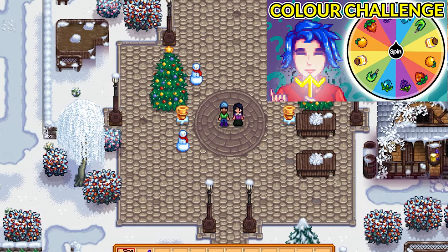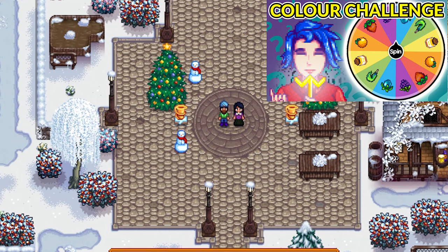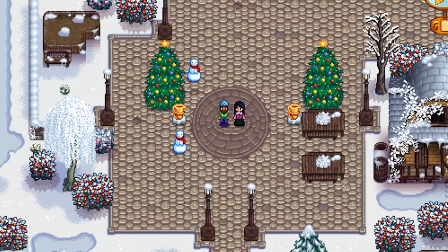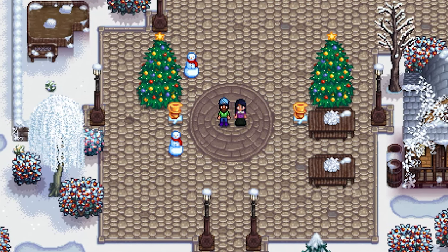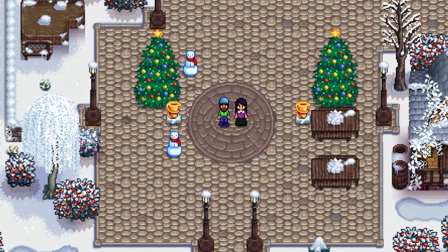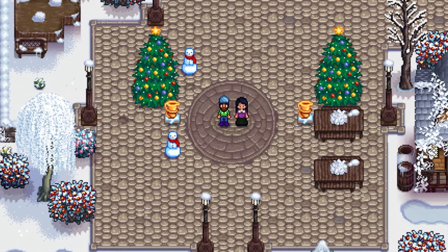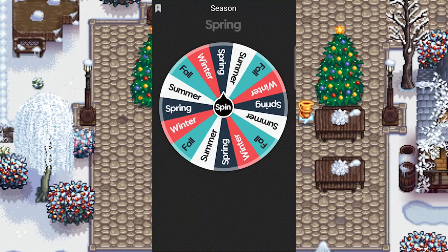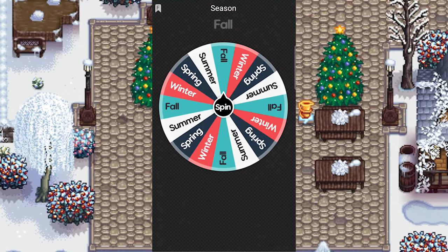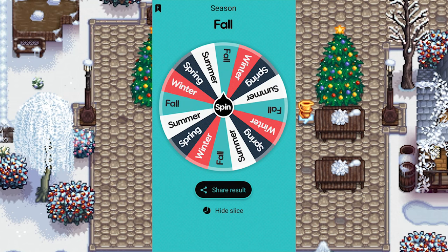This time we're going to have a little twist - we're also going to spin for the season. I have a colour spinner right here with winter, summer, spring and fall loaded inside it. Let's give it a spin to see what season we land on. All right, it is fall! That means we're going to do our colour picker challenge in fall. Let's head over to Emma and see what colour she gets.